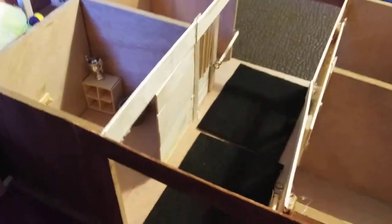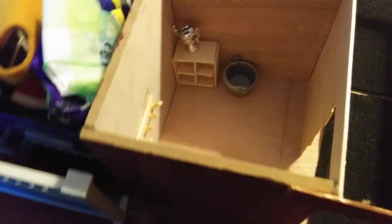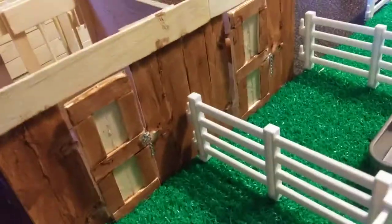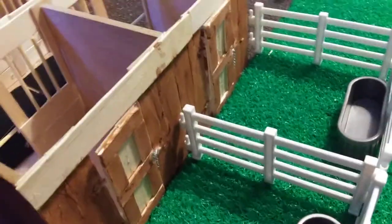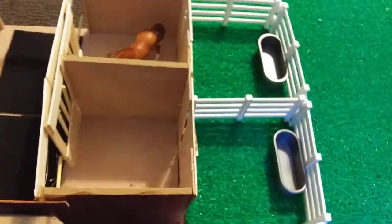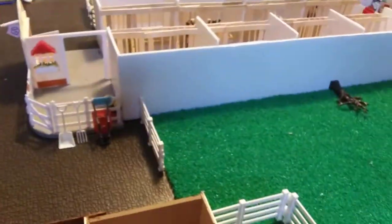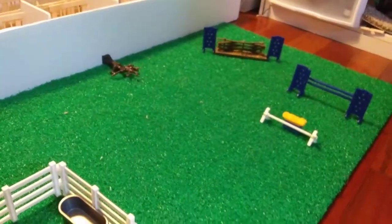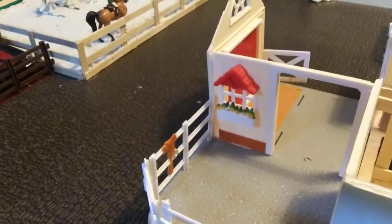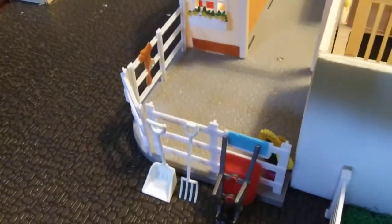Here's a better view of the tack room, got the door there. And then right outside here's the doors to the outside area, and here's the two tiny outside paddocks. And then right off of that barn we have sort of a cross country area with a few jumps and stuff. Alright, so now on to the last part, but my favorite part.